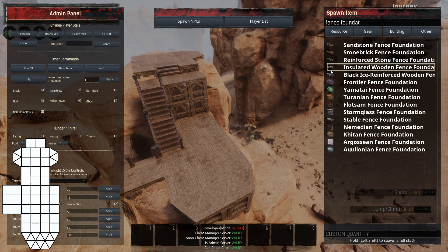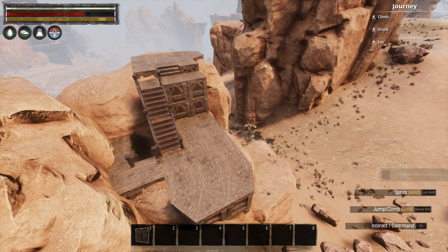I also placed some stairs down to the basement and up to the first floor, and added a partial veranda around the front side of the home.